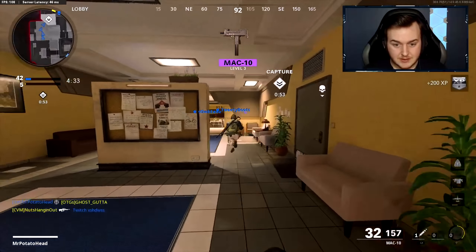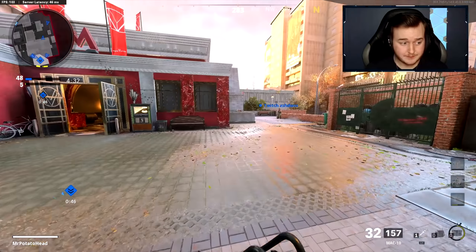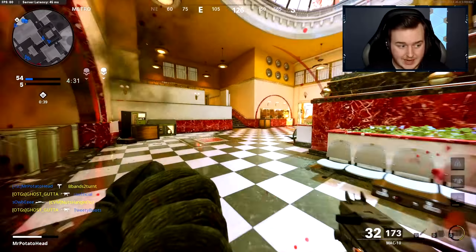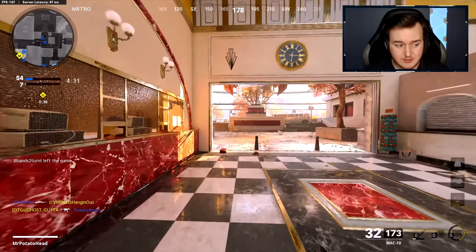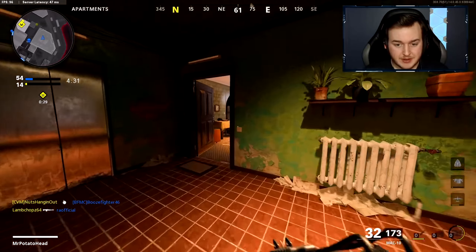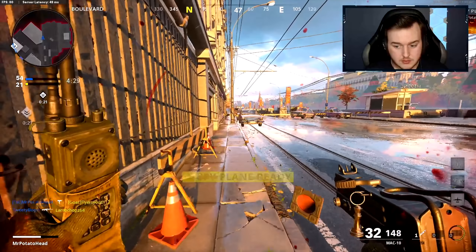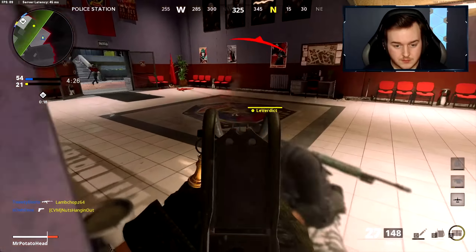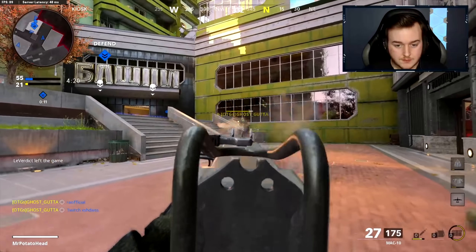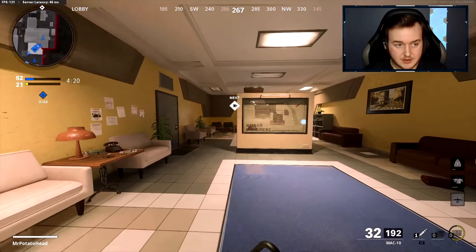This gun kicks. Got muzzle brakes — should help with a little bit of the vertical recoil. Chat, what do y'all think so far? I'm going to try my best to get a nuke here. I'm going to play my cards right. And we got the extended barrel. We'll definitely need to play the cards very correctly.